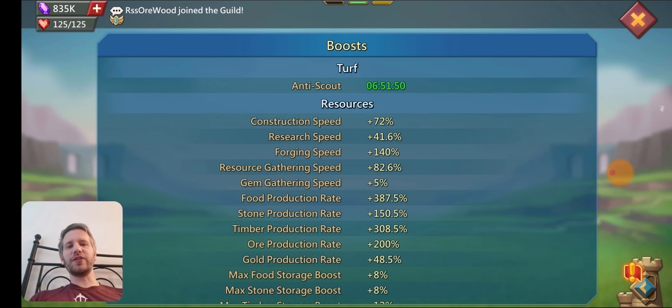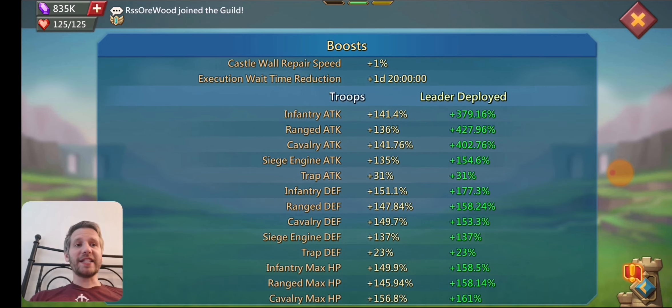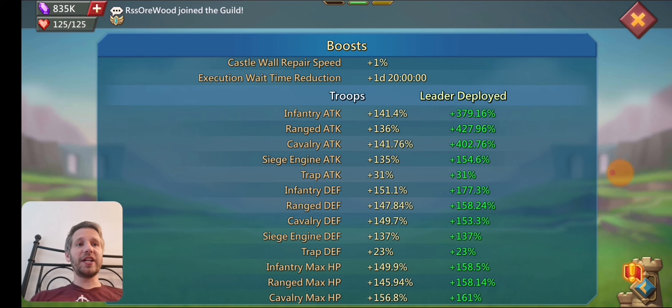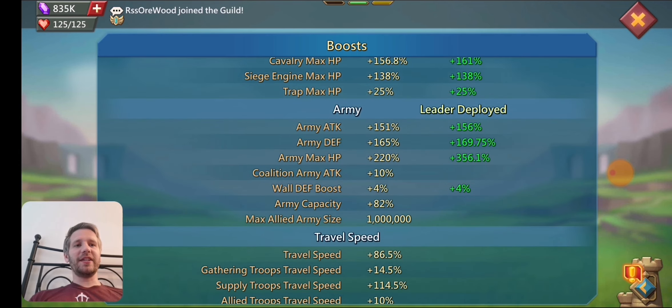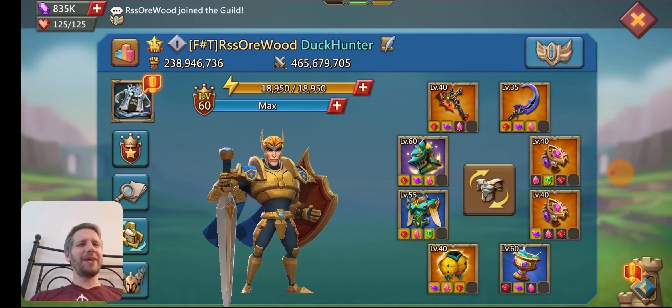I'll show you the stats here — I don't have any forts or anything right now, so these are the non-fort stats. I've got 379 infantry, 427 range, and 402 cav. You can also see 350 army HP and army attack. That's what it is currently, and I could obviously change it up and make it a little higher.